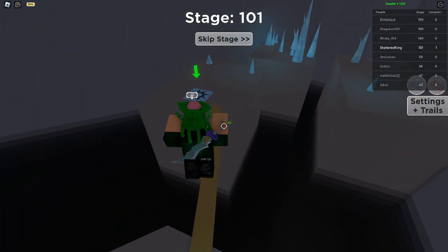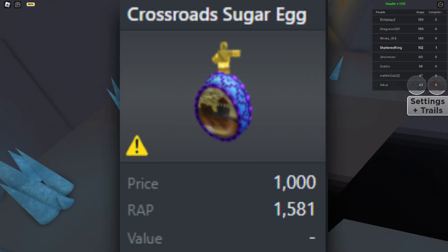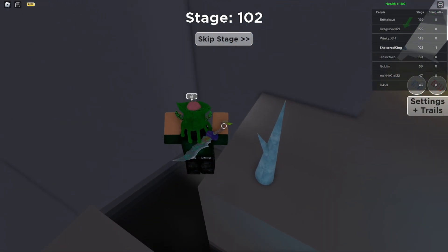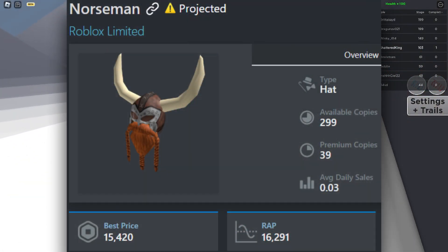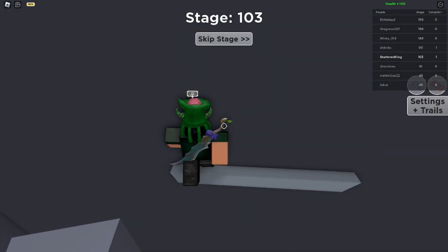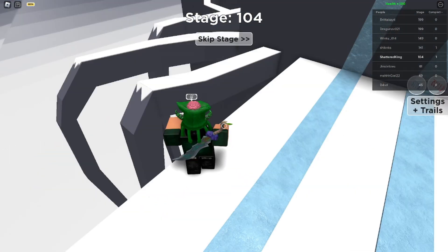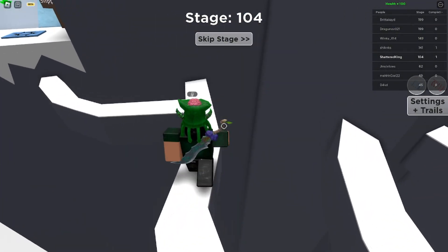First things first: do not get small projecteds. If you see a projected egg for like 1.5k, it's going to automatically go down before you can trade it. If you're going to get projecteds and flip them — which is perfectly fine — they have to have a low amount of copies and a low amount in circulation. You also have to check what it's selling for; if they're selling way under wrap, it's not worth getting, but if they're just selling a little bit under wrap, then it's definitely worth trying to flip once the holding period is up.